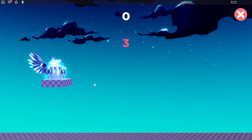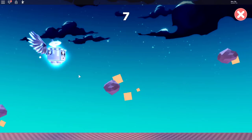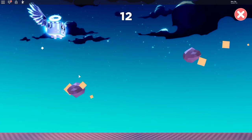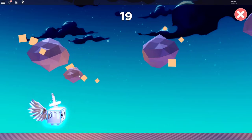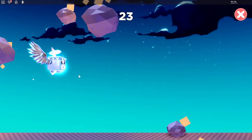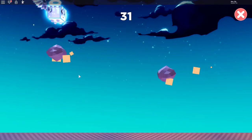Here we are now at Meteor Dash. There is my pet and the point of this game is basically to avoid all these meteors that are coming at you. All you've got to do is use the space bar or the mouse button and just keep going up and down, trying to avoid all these meteors. There are some small ones that go super fast, some medium sized ones, and then some huge ones. All you've got to do is just try not to get hit.